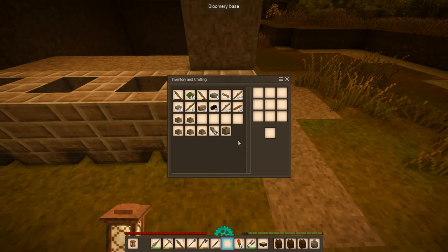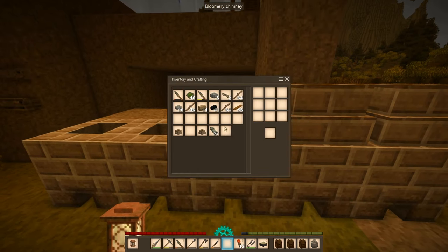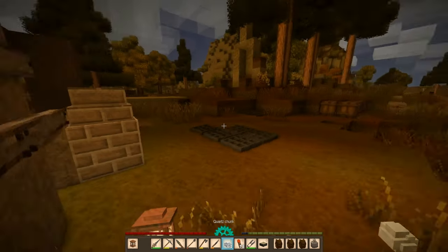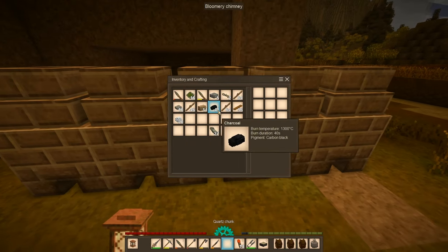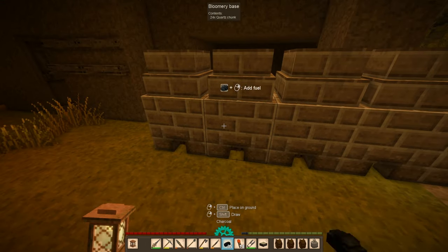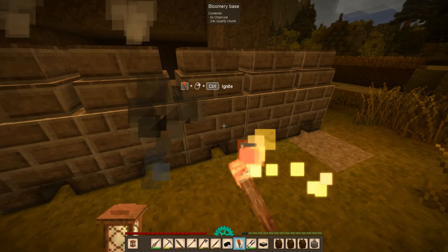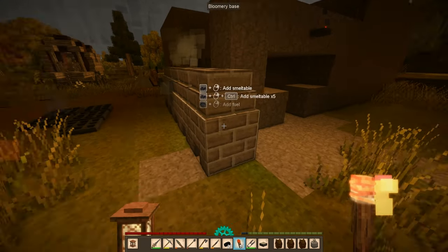I also need lots of glass for the windows. I also need another charcoal pit because I'm using so much of that. We have quartz chunks — actually we don't have enough, so we'll just fill this up for now and get some windows going. I still need to reserve some of these half slabs for the lanterns I'm going to be building, but I do need windows right now.